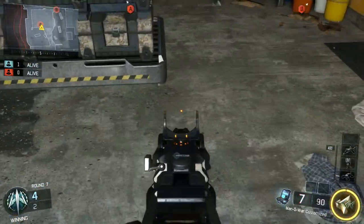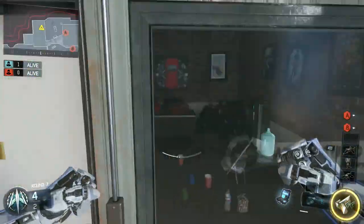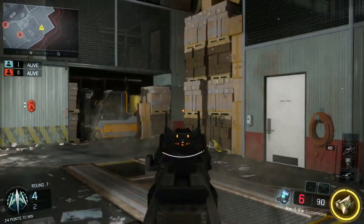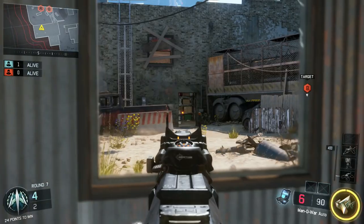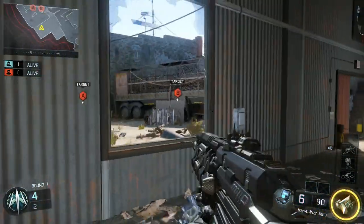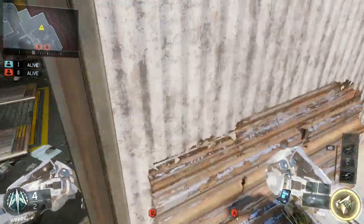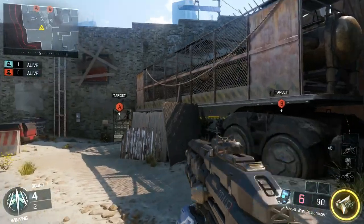First spot: plant the bomb right there, right where I shot that bullet. Come right over here, and you're going to sit on this side of the wall, look this way, and then just rotate. Then back. Rotate. Then back. This is a day one spot — it's going to be pretty common soon, and people will check it. So use it while you can.